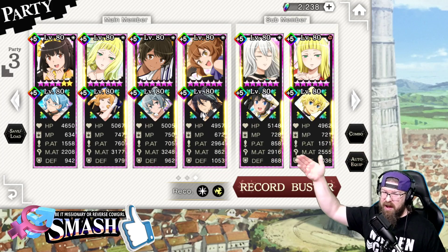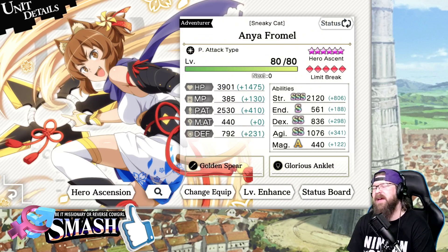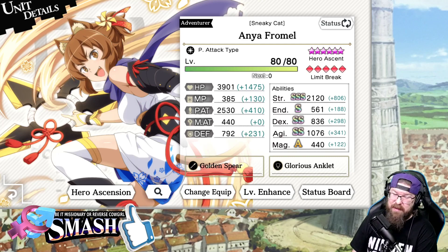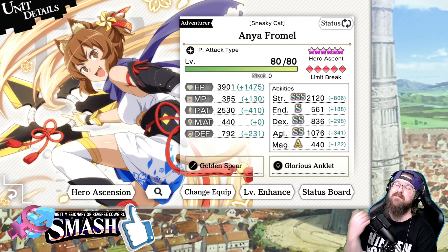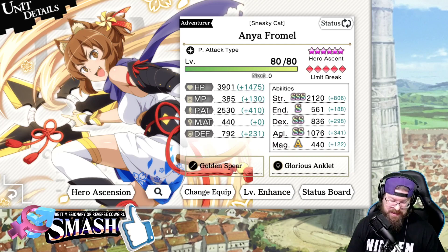That brings me to Anya. Anya is a great unit. If you didn't get her during the New Year's event and the rerun, it's a great time to go get her — she'll be going away really soon, and she's practically made for this event. Good buff, good debuff, all around just fantastic damage.